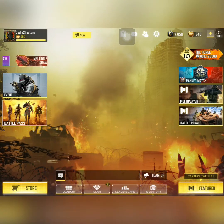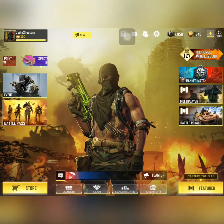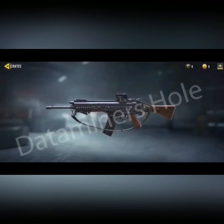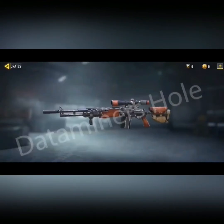Let's start. We have very cool crates in Season 9. The first crate has a weapon XP card, and the HBRA Mob Boss — it's a really cool gun with a really cool skin. As you can see, there's a lot of upgrade systems as well.